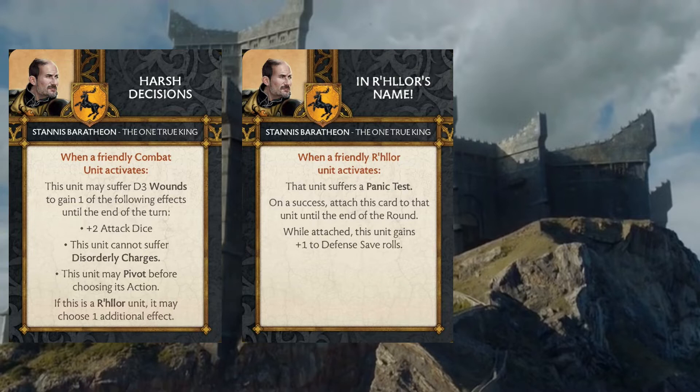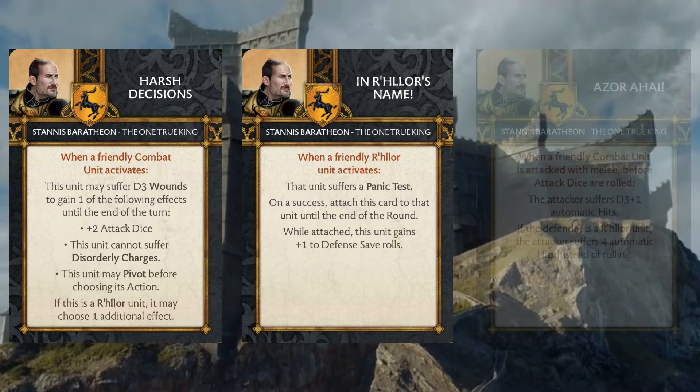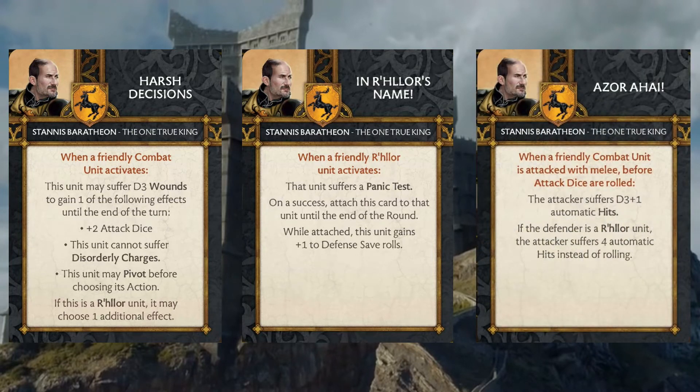The final tactics card Stannis the One True King brings is Azor Ahai. This triggers when a friendly combat unit is attacked with melee, but before the attack dice are rolled. The attacker suffers D3 plus one automatic hits, and if the defender is a R'hllor unit, the attacker suffers four automatic hits instead of rolling. This is another card that brings value to Stannis' otherwise mopey attachment — making another unit R'hllor lets us get extra value out of his cards in general.